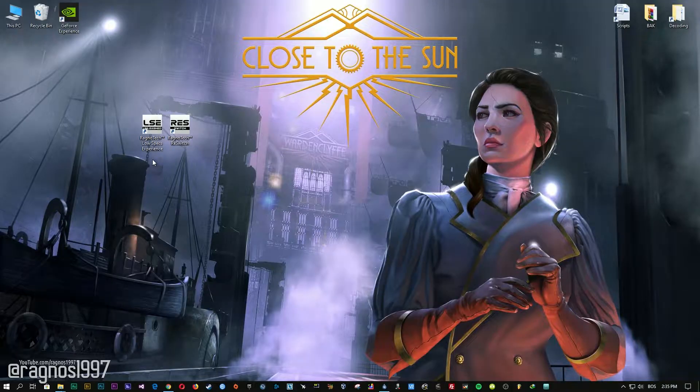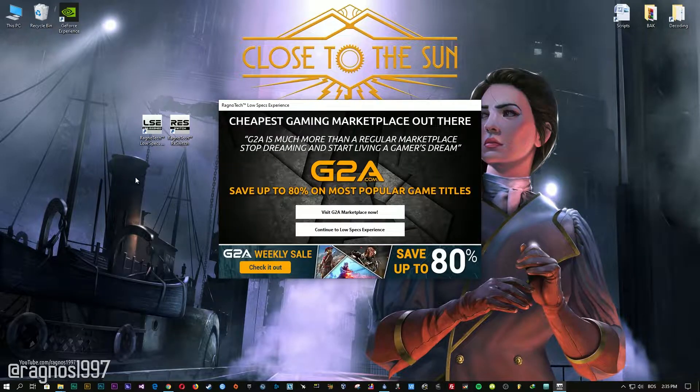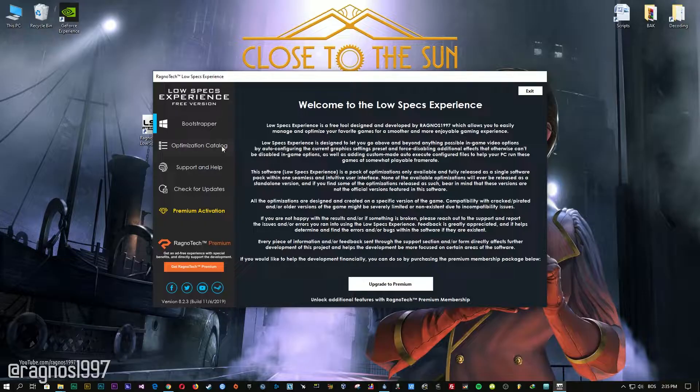After you download it, simply install it and you will get these shortcuts on your desktop. Now start it and head over to the optimization catalog section.